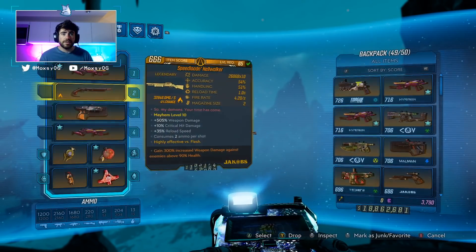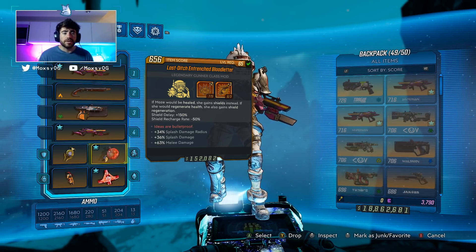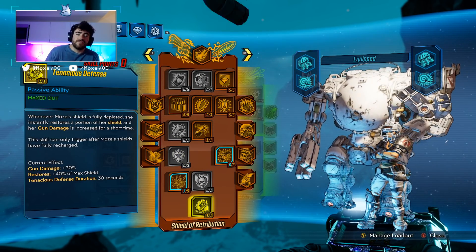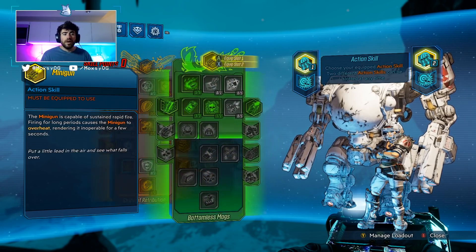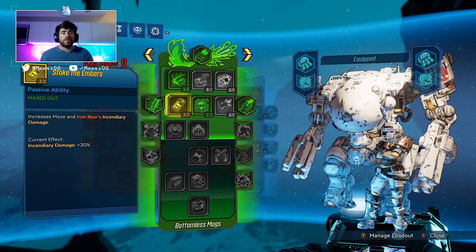We're not going Deathless, so we'll always have a little bit of health. Depending on the rolls on your Blood Letter — if you get more points into Thin Red Line, you'll lose that extra health. Because we're keeping that extra health, we can use Tenacious Defense, which is a solid capstone. When you're going Deathless you can't get much benefit from it outside of Fight for Your Life situations, so picking up that capstone here is really nice.